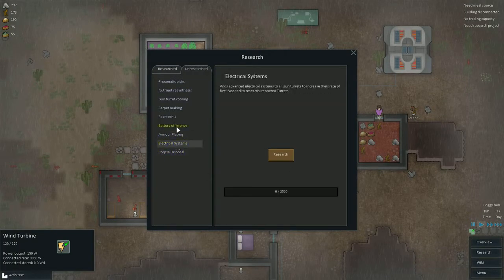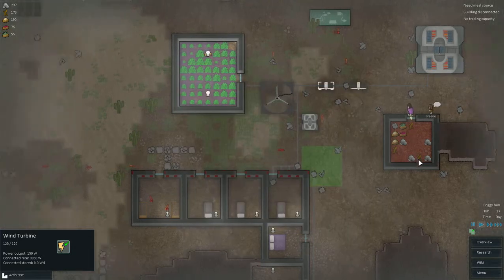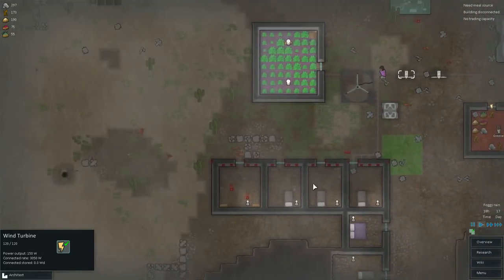Some mods are for better stuff than others, so let's have a look at what we want first. We want corpses - so we'll research that. Don't think we've got any dead bodies yet, which is fine.